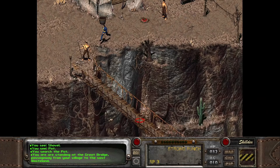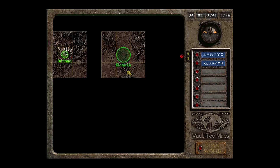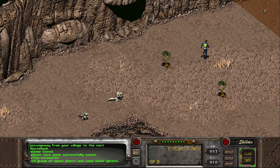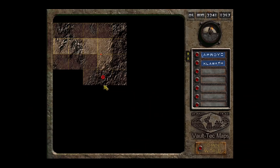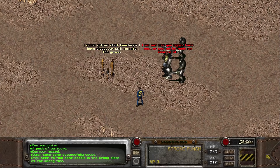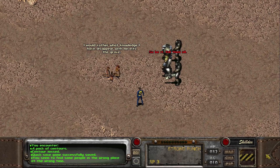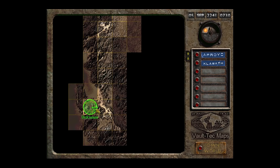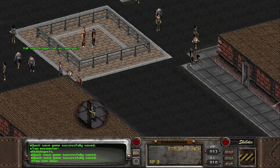Now we can cross the bridge into the great outdoors. For this run, we are going to go about four squares to the right of Klamath, making sure to stop and save every couple of squares. It takes one lousy world map encounter to set you back in a significant way if you don't save often. From here, we are going to head due south, past the Den and to the city of San Francisco. You will likely find some people in the wrong place at the wrong time, but we just keep our sights on San Fran, save scumming like a madman the whole way.